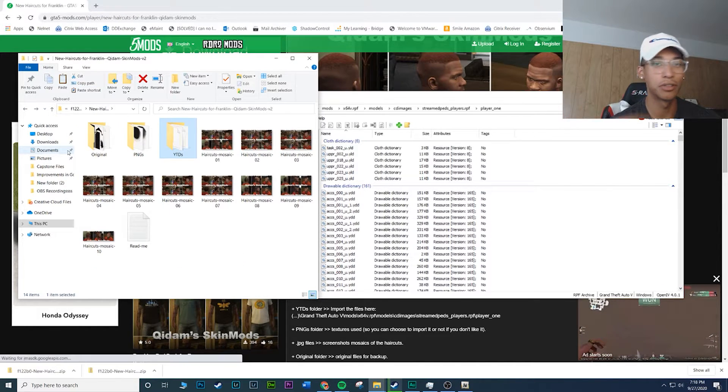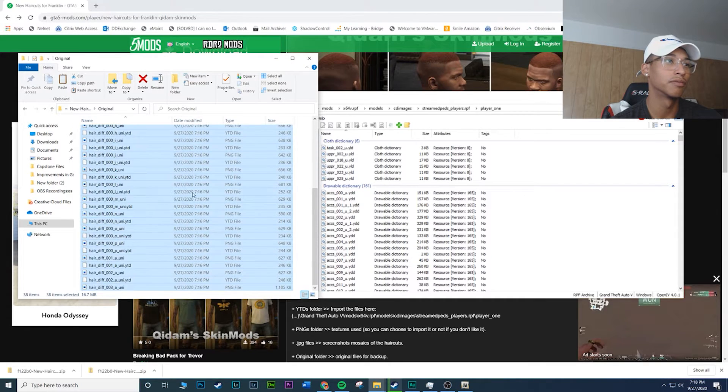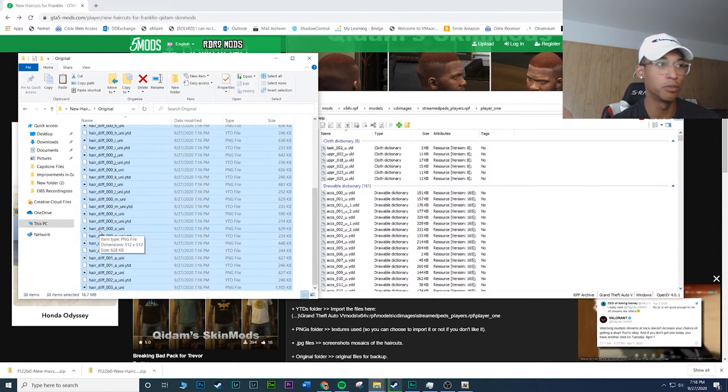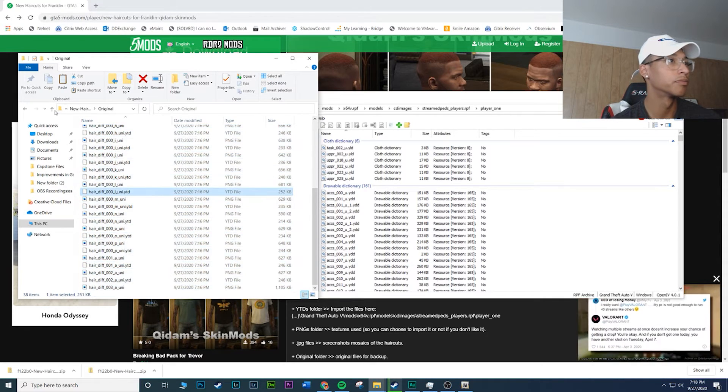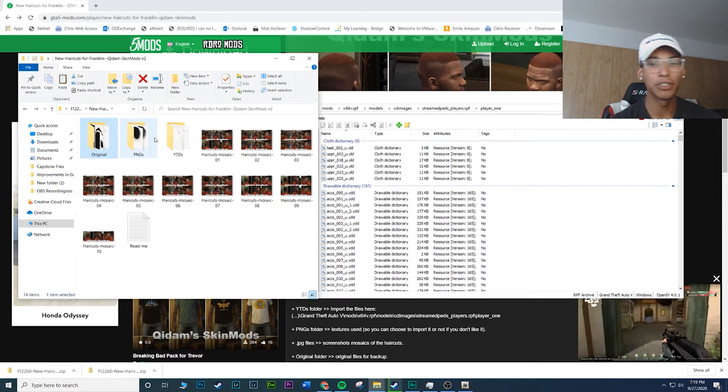If you want to restore the original haircuts, the author was kind enough to include the original files in the folder. Just highlight everything in the originals folder, drag and drop them in, and it'll replace back the original haircuts. Don't worry about copying the preview images over — it won't damage your game; I've done it multiple times and nothing happened.